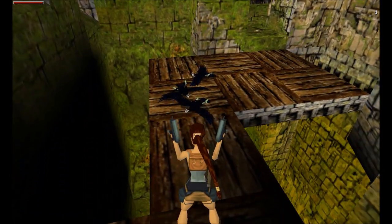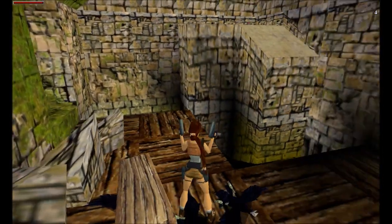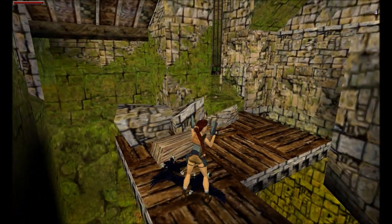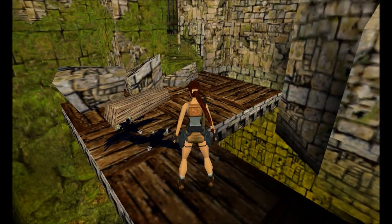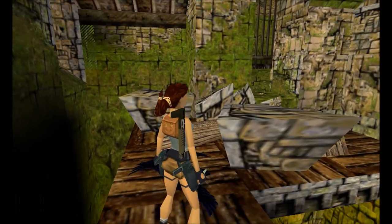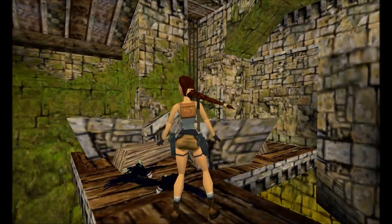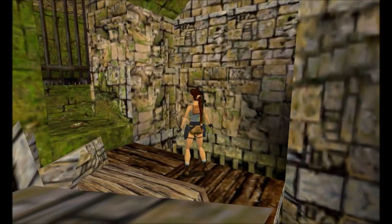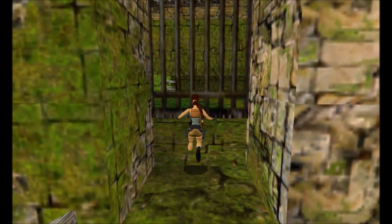That's all the Kraus we'll be seeing in this level, and pretty much all the Uzi action we'll have until we find more ammunition. Using the shotgun on Kraus — well, maybe you remember how that turned out during the Thames Wharf level in London. You can always look up, but there's no guarantee of knowing which particular tile will trigger which piece of falling debris — it's really a trial and error basis.